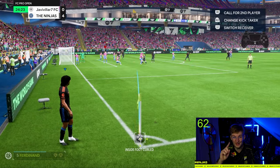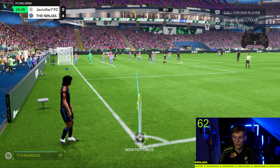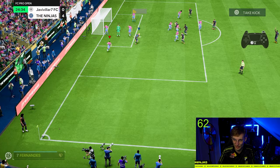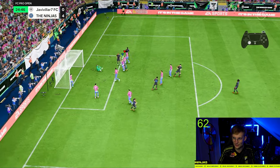Short corner, first post, back post — it's all mental. Step one: aim toward the penalty spot. Step two: select a player with aerial plus or your tallest player. Step three: three-and-a-half bars of power. Fake running first post, then run back post — Haaland is completely free and scores once again. And those are the three corner tutorials for you on EFC 24.